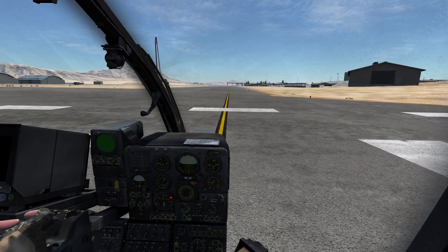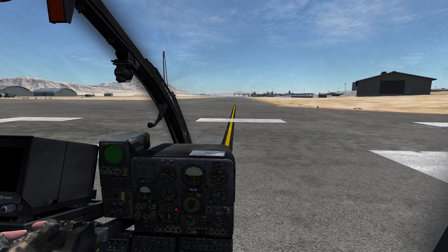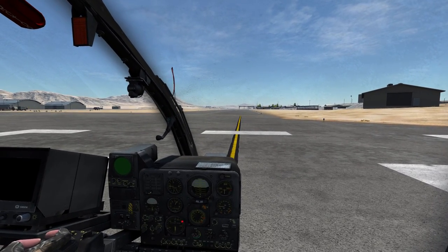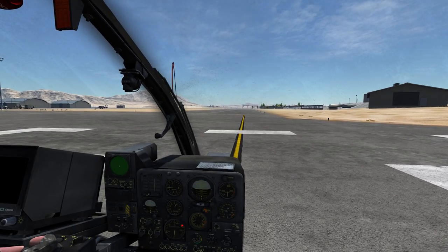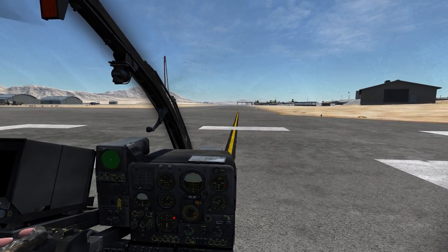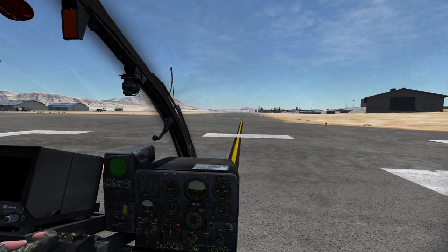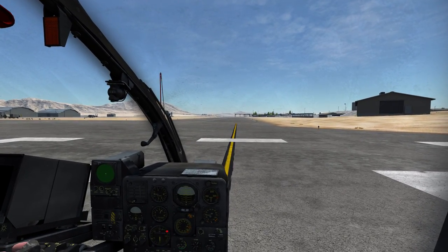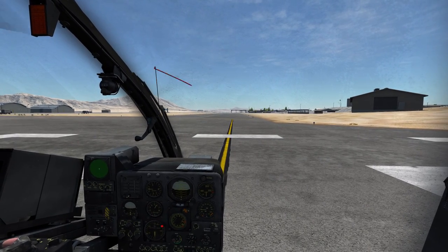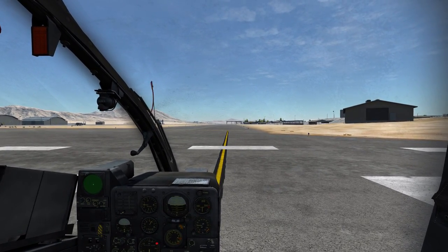I won't take off in this video because I've done some test flights and I definitely need more training before I'm proficient in the Gazelle — it flies very differently from other helicopters in DCS because it's so light, much lighter than the Huey and obviously even lighter than the Mi-8. We'll take a look at how to fly it in later videos once I have more experience. I hope you can try out the startup procedure on your own, and the next video should come soon. Thank you very much for watching, fly safe, and see you next time.